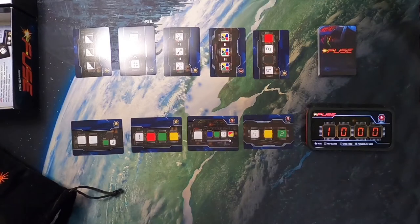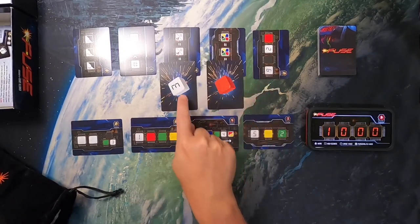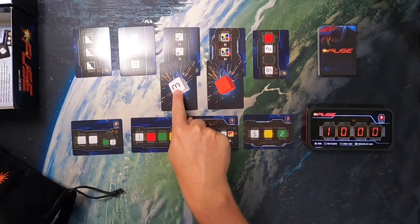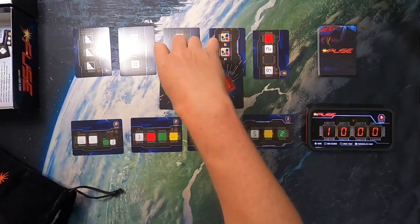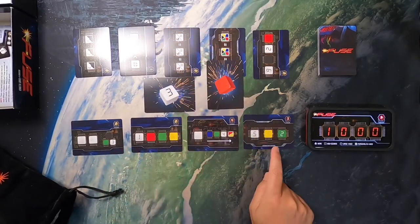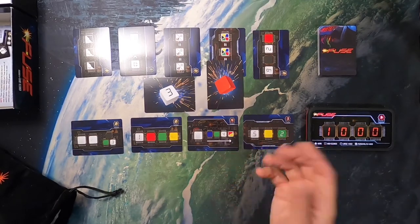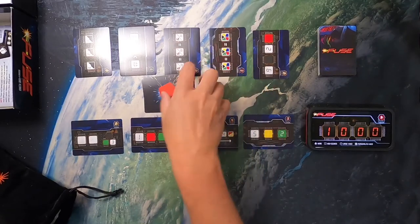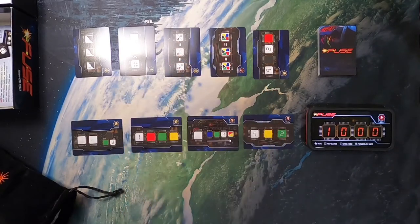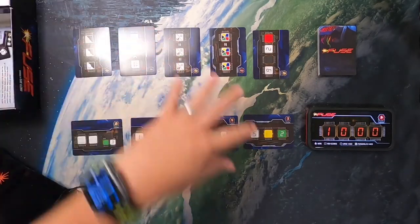I could flip over what's called a fuse card, which looks like these here. This one is very similar to rolling out your unused dice — if I flip over a fuse card with the number three on it, I have to remove a die from my bomb cards that has a three showing. If I don't have any threes, then I'm safe. This one would mean I have to remove a red die.